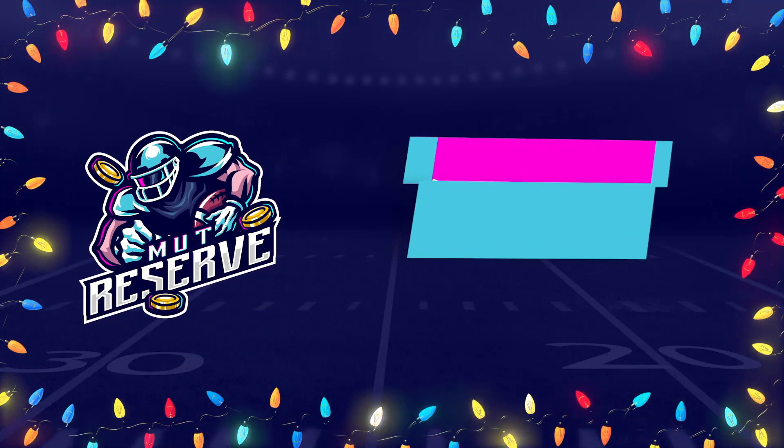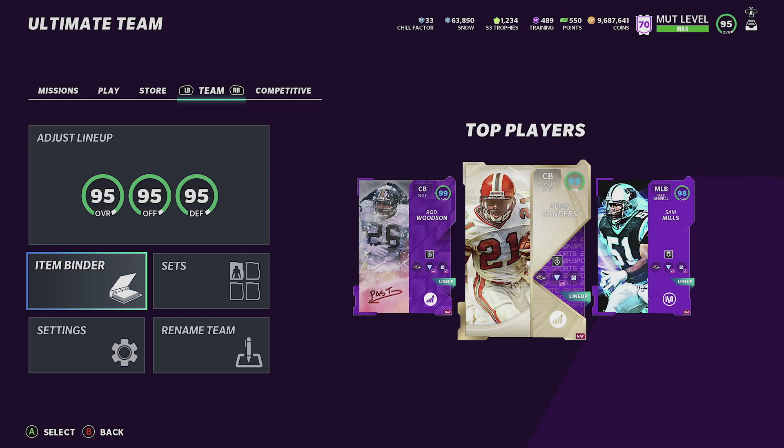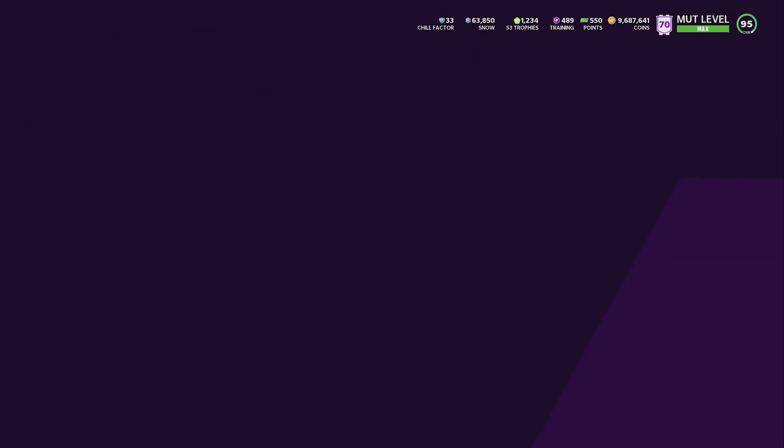Get your coins for the players you want at MUT Reserve, use code 'million'. What's up everyone, this is Million Dollar MUT here again with another video. Today we got the best Ravens theme team in Madden 21. If you've been following me for a while, you know I started from episode one and we've done quite a few episodes. Hit that subscribe button, turn on your bell notifications, and drop a like if you enjoy the video.